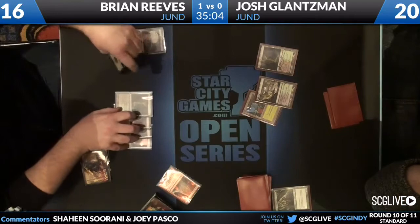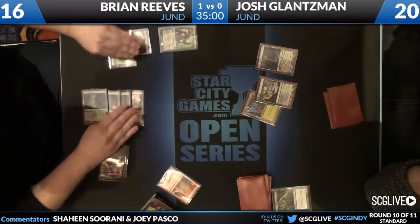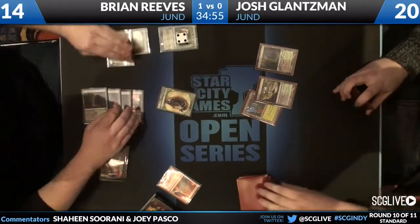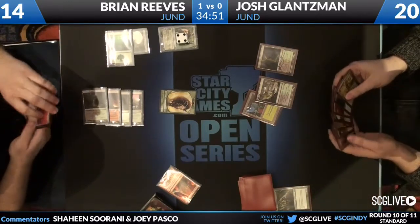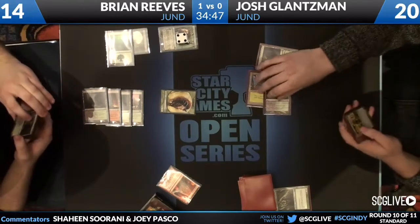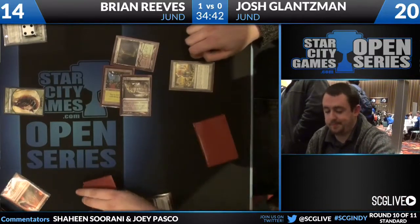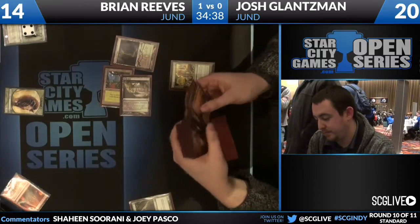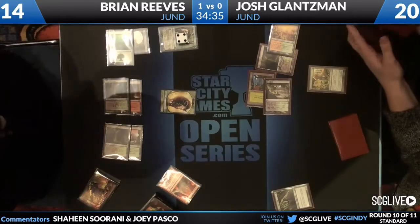There's another land for Brian — this is either a Thragtusk or an Acidic Slime for six mana. If it's an Acidic Slime it's going to take out one of those lands, probably the Overgrown Tomb. No, it's a Grixis — even better. Grixis resolves, gets a beast, and Josh is very far behind now. I believe he just drew Farseek so that could help, but it's going to cost him a turn. I can't calculate how far behind Josh is right now.